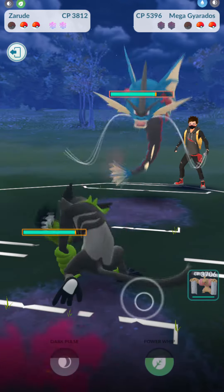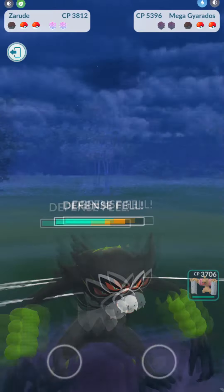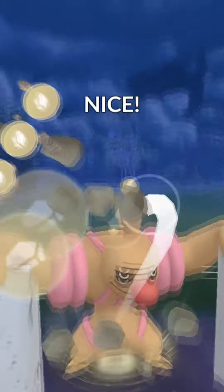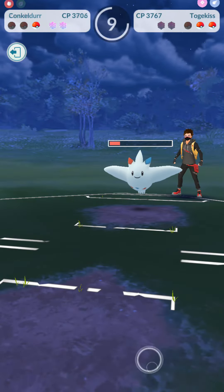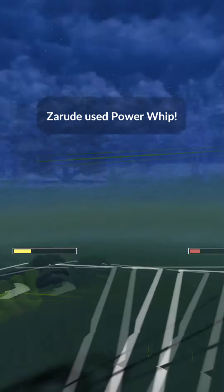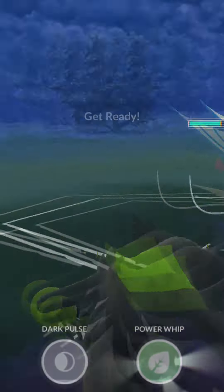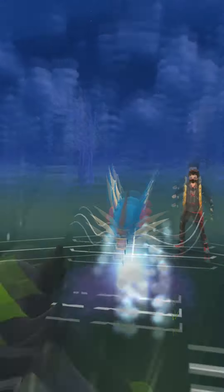They have no shields, we have two, so we bring in Zarude because it's going to be able to tank Crunch and Aqua Tail — the only heavy damage it's going to take is Dragon Breath. They bring in Togekiss and I thought, oh god, this is going to be a challenge. We go for the Stone Edge, nearly knocks it out, puts it into the red, and then we're really working for this win. We fire off a Power Whip — boom, connects. Next up is the Gyarados. We shield the Aqua Tail, follow it up with the Aqua Tail being consumed, and finally go with a Power Whip to finish the match. That's a W.